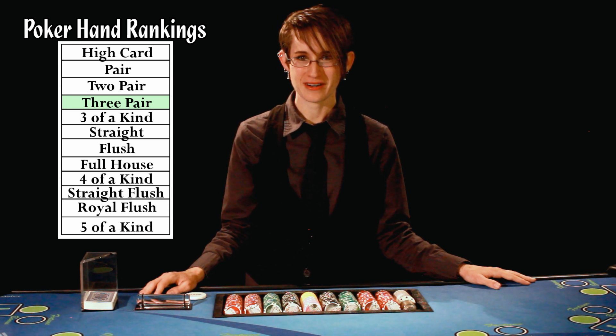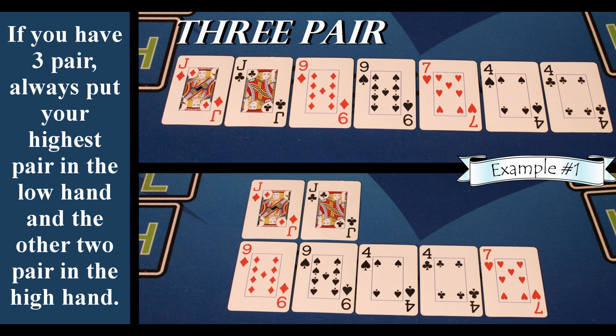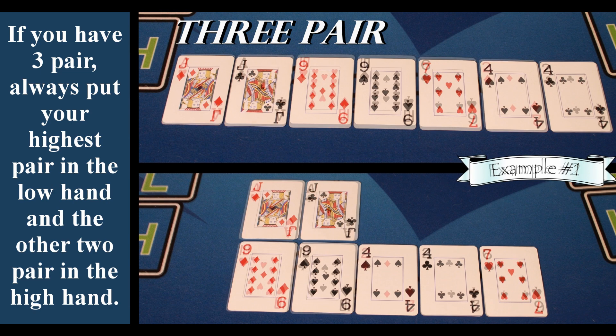Next on the list is three pair. And if you have three pair, always put your highest pair in the low hand and the other two pair in the high hand.